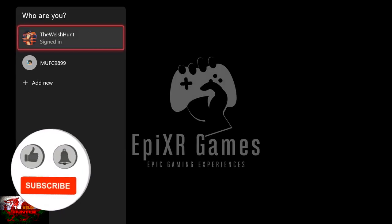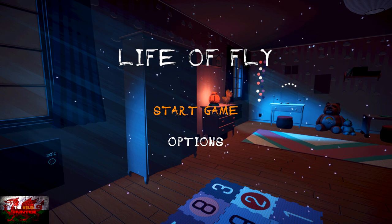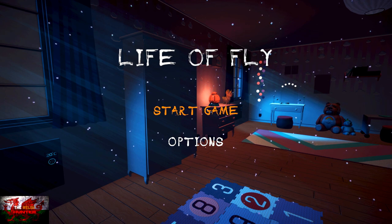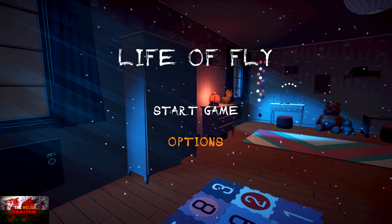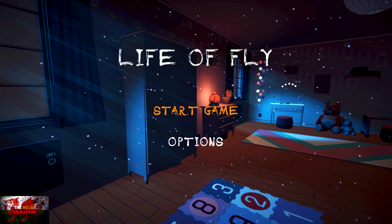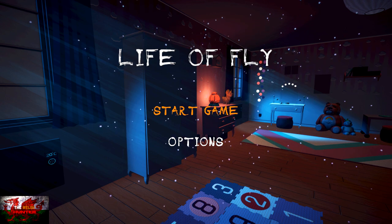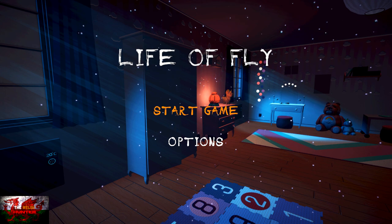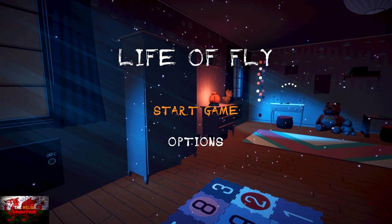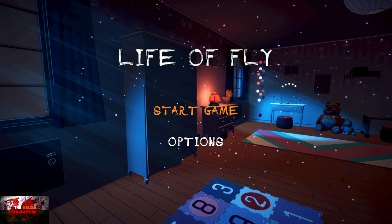Hey there guys and gals, the Welsh Hender here, back with yet another 100% Achievement Guide. This time we're getting it all in the massively chilled but very good Life of Fly. This game was developed and published by EpiXR Games and is available for just £12.49. Those who have played the equally chilled Aerie series will find this very similar — it's effectively that with more storytelling, and we collect balls of light to finish each level. The music sounds the same as previous games, and it's even easier than the Aerie games.